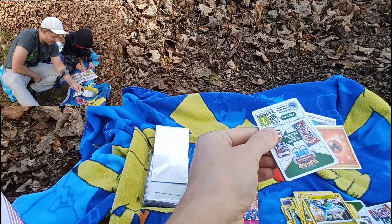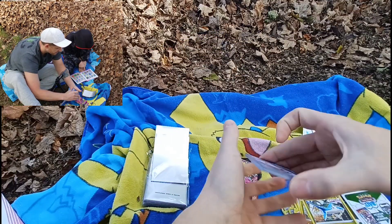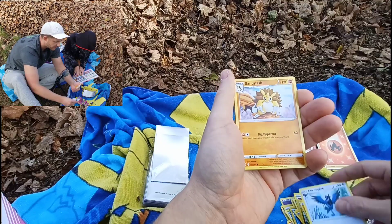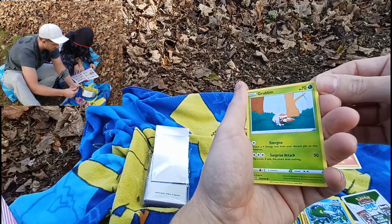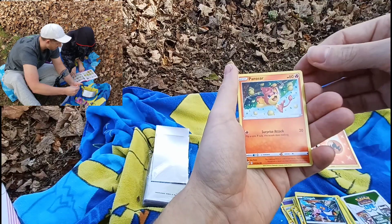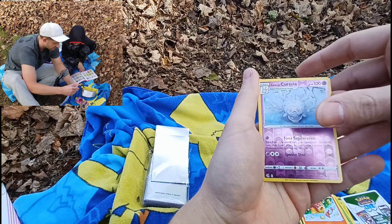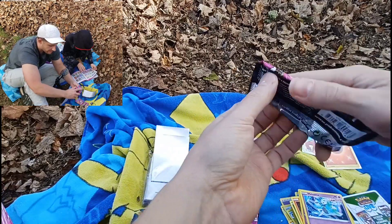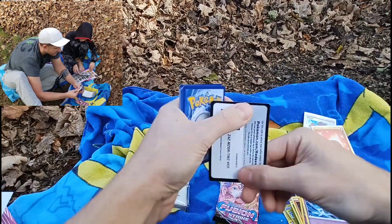Oh, Snorlax is in this set! People are going to be excited about seeing Snorlax. These are the really rare ones — still four to the back. The bubble gum pink color — Sandslash, that's awesome. I don't think I've seen Sandshrew yet. There's our second knitted Pokémon — Grubbin. I love that they put a bunch of alternate artworks in here for us to chase. Another reverse rare — Galarian Cursola — and the rare of the pack is a Meloetta.